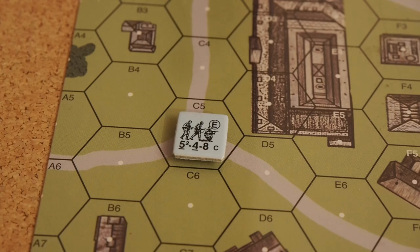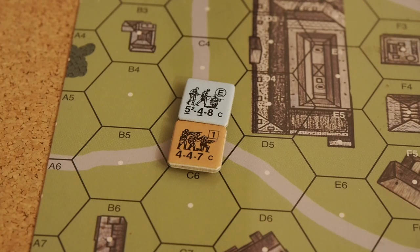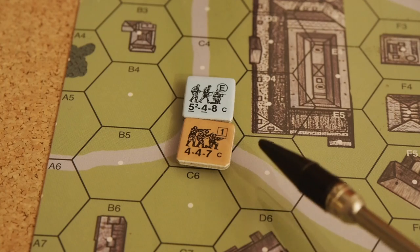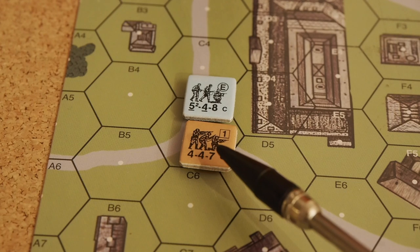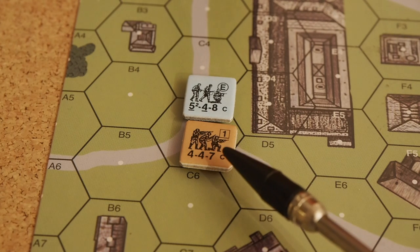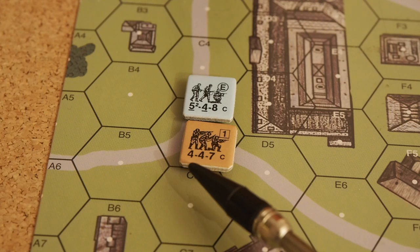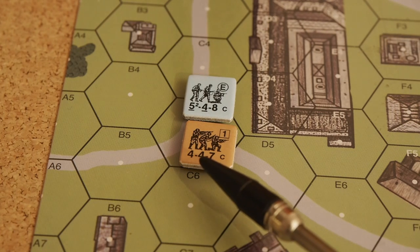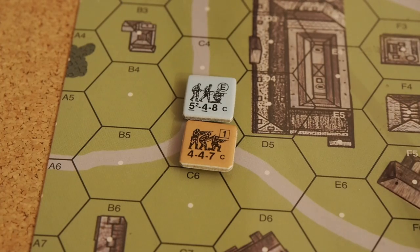Let's compare a German to a Russian unit. These are the best Russian units on the map — first liners with rifles. Firepower 4, range 4, morale 7. The morale and firepower are lower, the range about the same — a lesser quality unit. Most notably, there's no superscript number on the Russians: they cannot fire smoke, and as far as I know no Russian units can fire smoke.